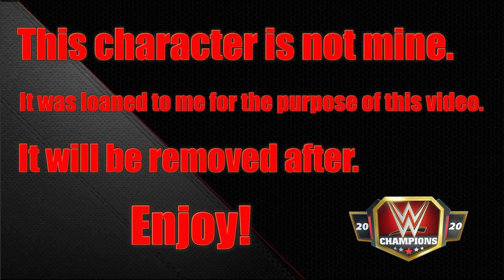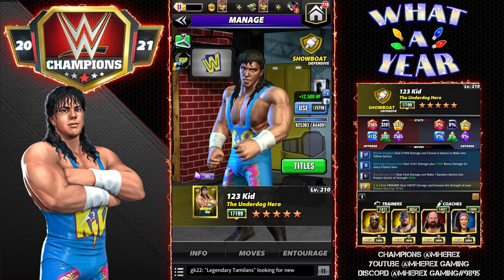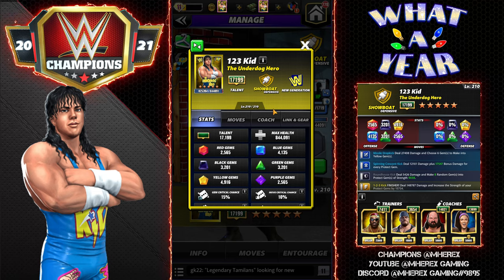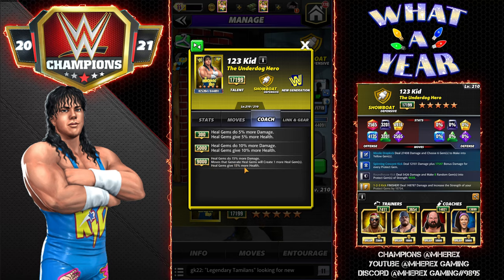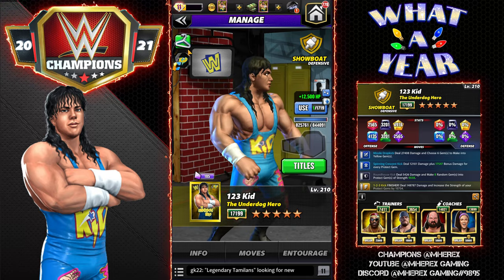Hey everyone, Merix here bringing you another video on the 123 Kid, the underdog hero. He's available in the game now with a showdown contest running for him. I have to earn him like you guys do. He's a very strong character with lots of fun movesets. His one gear as a coach: at 9K, heal gems do 15 more damage, moves that generate heal gems create one more, and heal gems give 15 more health. Great for Typhoon and Lazies players.